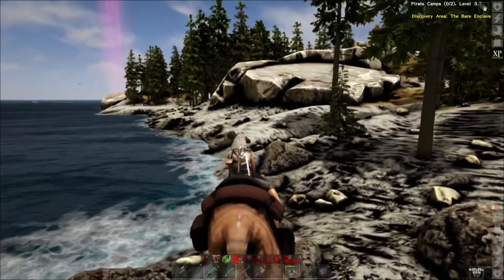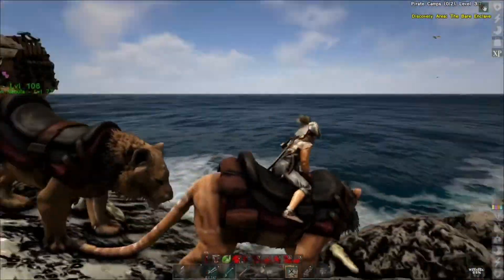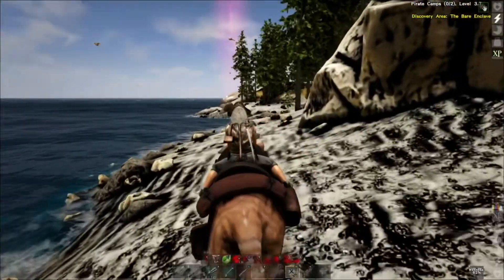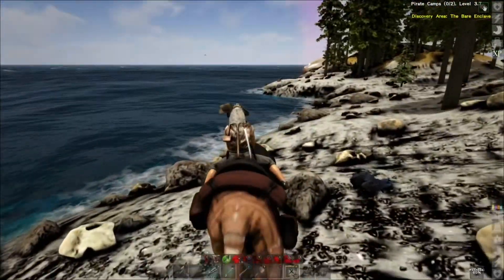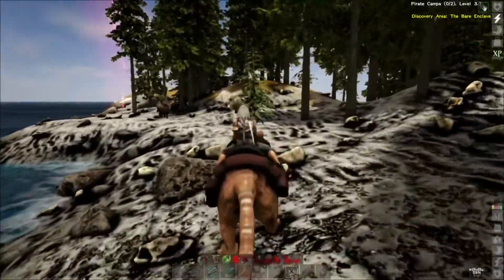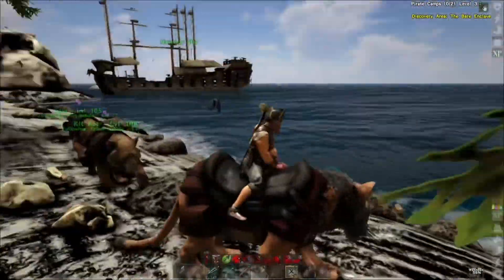I'm getting pretty close now. You can see that red beam of light — that is where the treasure is. This terrain is a little difficult though; it's very rocky. What is that? A crow? We got some crows here too. This should be the area. What is that — a bull?